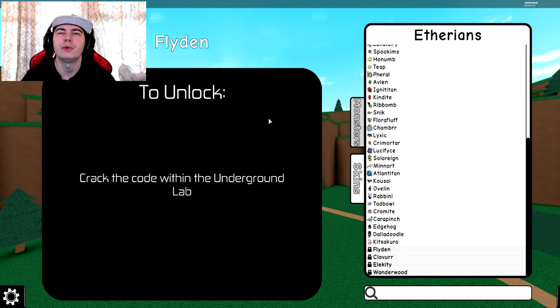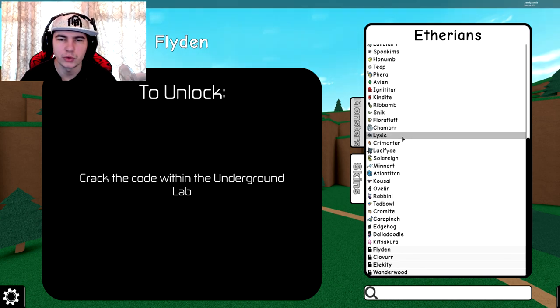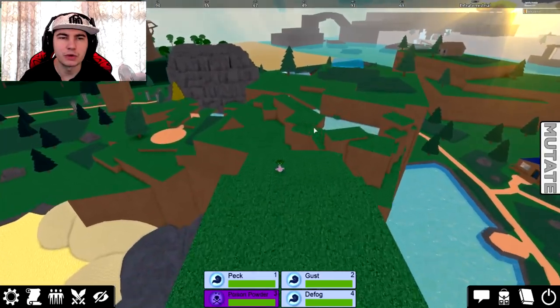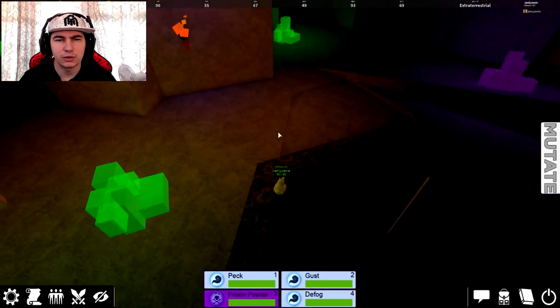So in this video I'll show you how to unlock Flyden — I think this one is the butterfly, I might be wrong though. It says to crack the code within the underground lab. For this one, you can either go the long way around, which is through the ferals evolution — I forgot what it's called, mutation — or you can just use something with defog, which is probably what I'm going to do. So I'm just going to grab myself Avian, because Avian knows defog, and go through this way, which I think is a lot quicker. If you don't have defog you'll have to go the long way around, but I'd recommend this way because it's a lot quicker.